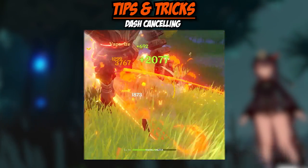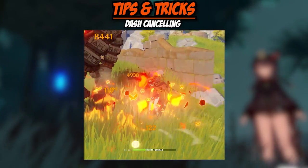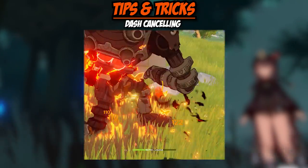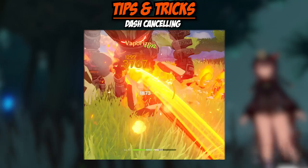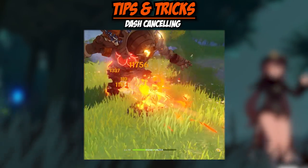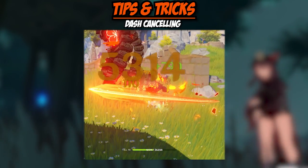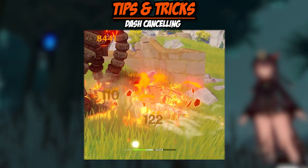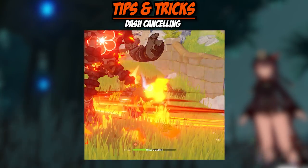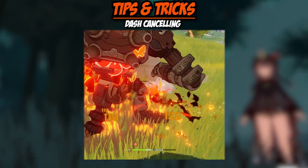Next, we have the dash cancel. This consumes a lot of stamina and it's not the best option unless you have Hu Tao at Constellation 1. If you do have her at C1, this tech is the one you should be doing. With C1, you can successfully land up to 10 charge attacks before her PP state runs out — that's amazing damage. The timing is similar to the jump cancel, however you're canceling the animation for the charge attack with a dash instead of a jump.